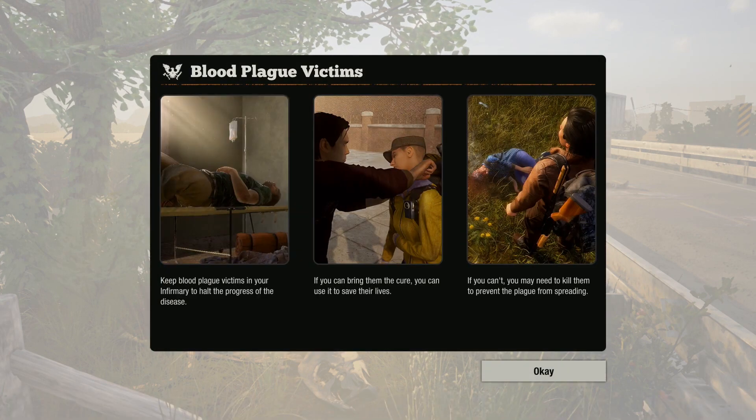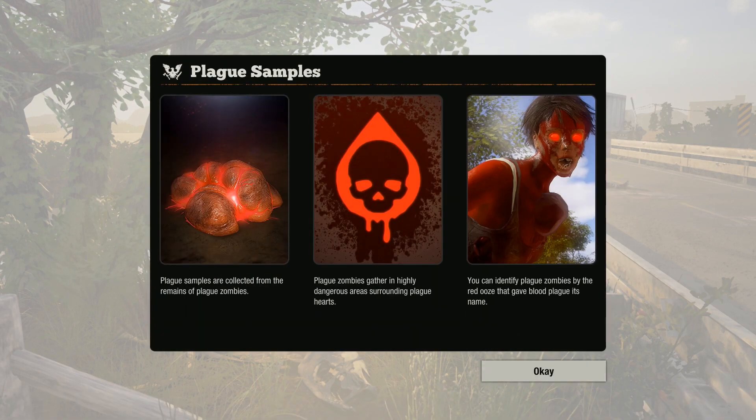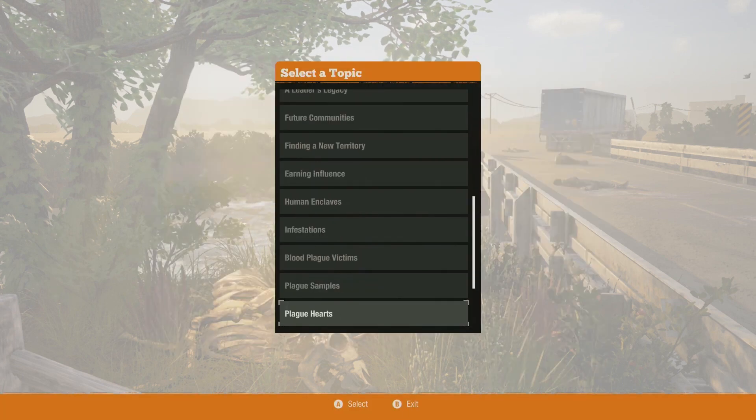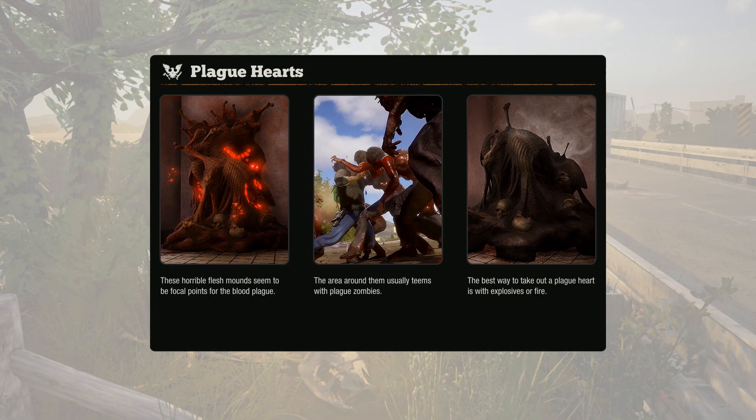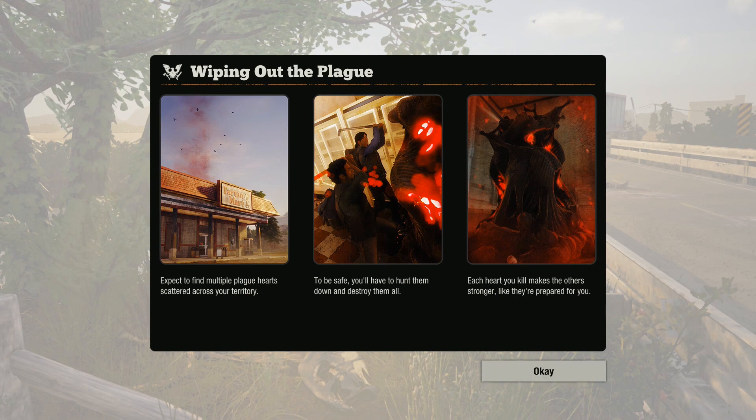Bloodplague — treat bloodplague victims in the infirmary to halt the progress of disease. If you can bring the cure, you can use it to save their lives. If you can't, you may need to kill them. So we've got more infection mechanics. Bloodplague is spread by plague zombies. Plague zombies gather in highly dangerous areas surrounded by plague hearts. The red ooze gets the bloodplague its name. So it looks like we've got a new disease mechanic here. The original story kind of did something with that, but it didn't really go too far. Horrible flesh mounds seem to be the focal points of the bloodplague — destroy them with explosives or fire. Kill it with fire! You'll have to hunt down and destroy them all. Each heart makes the others stronger — like they're prepared for you.